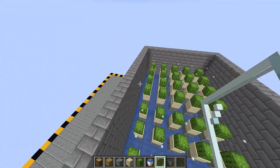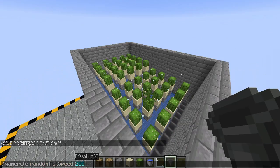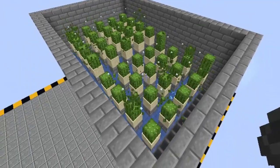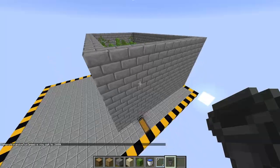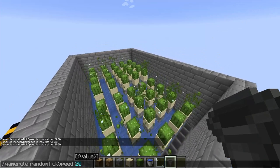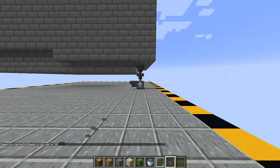You don't necessarily need to put a roof on top of it, but I recommend you do. If I speed up the game tick, look at the furnace — you should see the contents start to fill up. And that's the cactus section. Now we're on to the bamboo segment for the fuel.